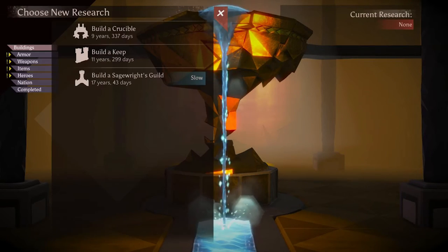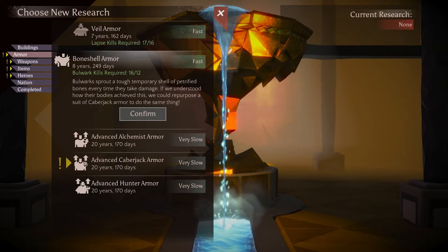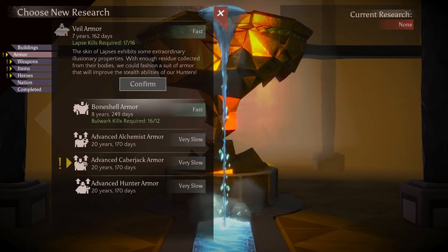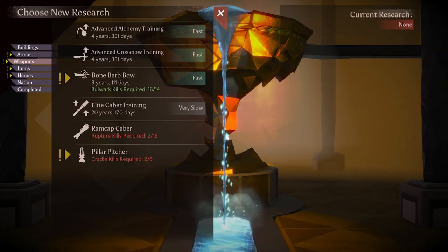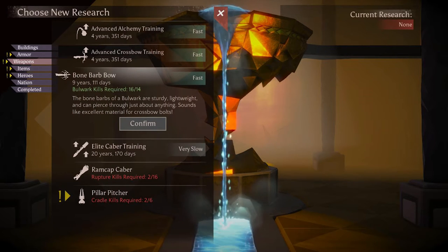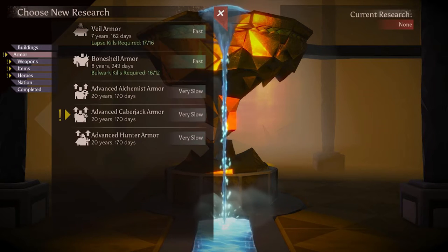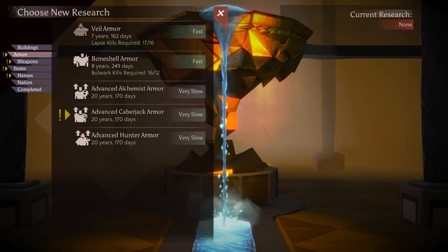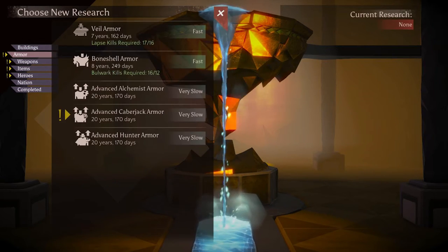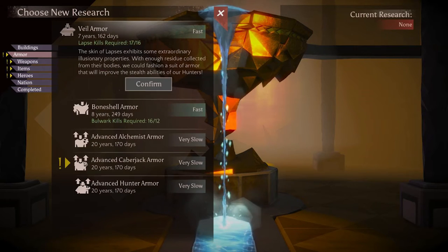Ruling your nation is very simplistic and keeps the focus on ensuring you have enough babies being born to provide soldiers for the coming years. It's a case of building castles to house bloodlines to produce children, building occasional structures that help with research or training, and researching new technology. Researching technology allows you to unlock weapons, items, and armour, recruit a batch of heroes if you're running low on troops, and construct the few available buildings.